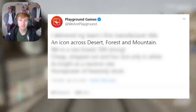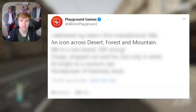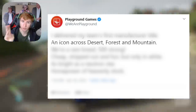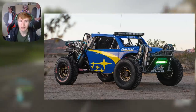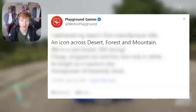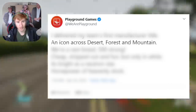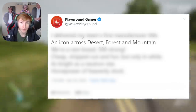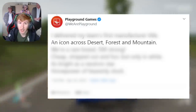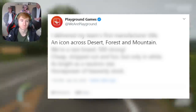The next clue is 'An icon across desert, forest and mountain' — obviously hinting towards a car known for all terrain. I've seen quite a lot of people guess two cars: the Subaru Crosstrek and the DAF Dakar. After a bit of research, both are known for being in the desert, mountains, and off-road. The interesting thing about the Subaru Crosstrek specifically is it's also on the leaked car list, so for the second clue, the Subaru Crosstrek may very well be the one it's hinting towards.